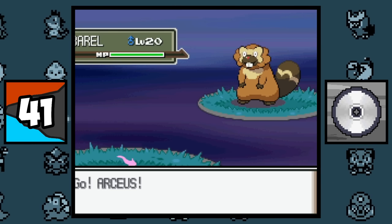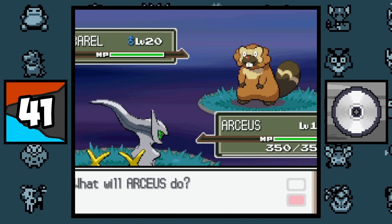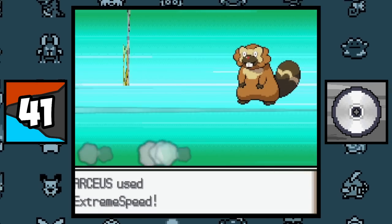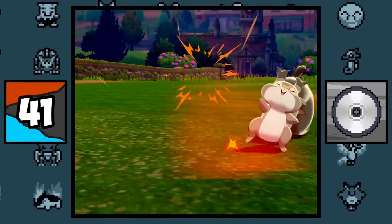There are currently only three Pokemon that can gain STAB from the move Extreme Speed — STAB stands for Same-Type Attack Bonus — and the Pokemon are Arceus, Zigzagoon, and its evolution, which is pretty funny.